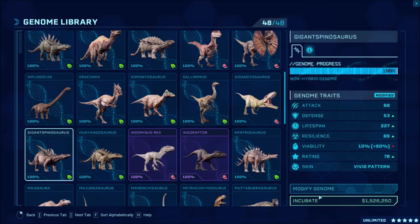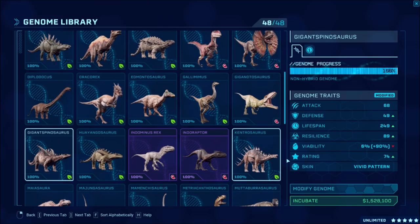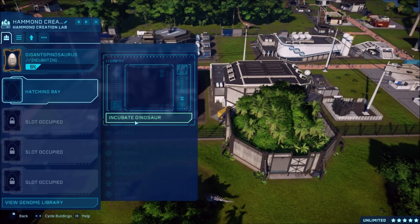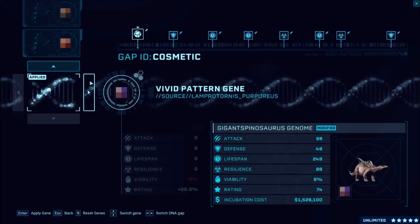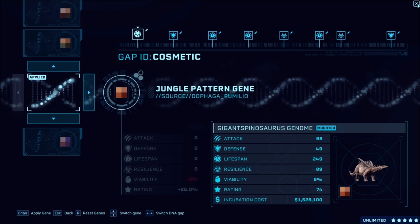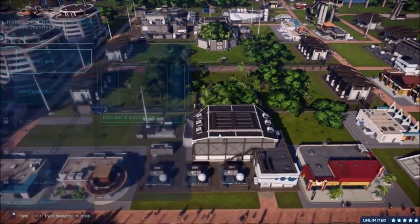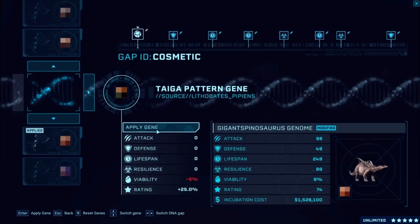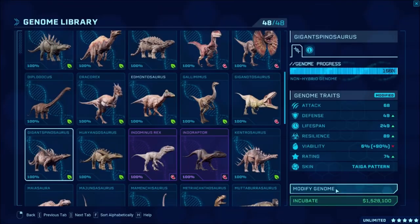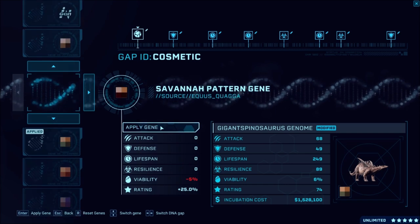Let's look at our next ones. We did the Kentrosaurus. I think it's the Gigantspinosaurus, Huangosaurus, and Kentro - all that we have left. Do I have one of these? Yes, I do. They need four. I'm going to modify the genome, make sure it's modified real quick. It was able to be modified a little bit. So we'll go ahead and do the colorful vivid pattern that I think is really cool. I think we'll do from the bottom up. So we've got that going, then we'll come over here and do the other two.